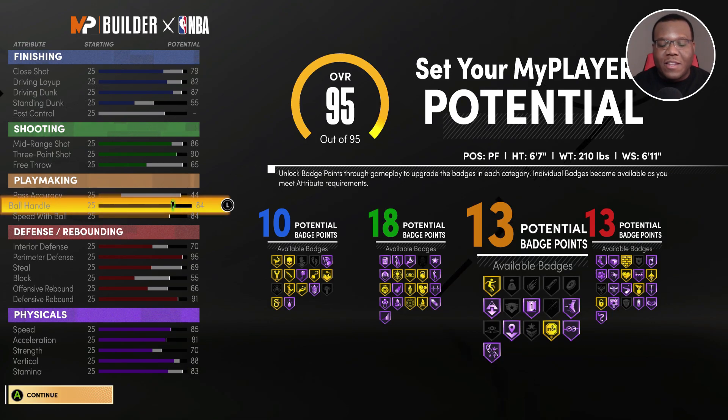You see the potential badges we have in place — 18 shooting, which is a solid amount, 13 playmaking and 13 defensive. That's not necessarily an exciting number for somebody who's supposed to be a true two-way build and one of the most lethal two-way defenders in the league.